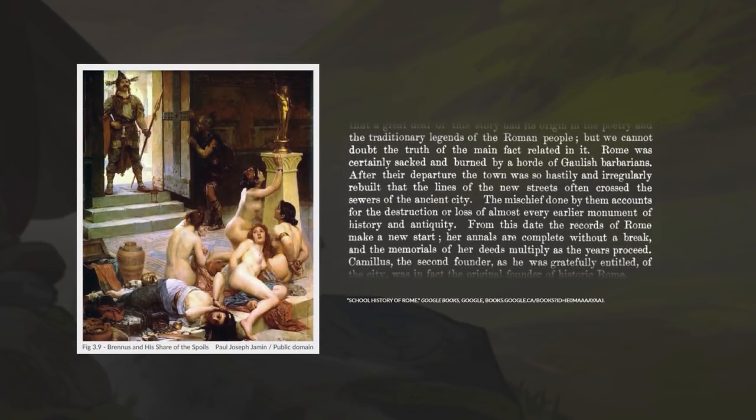Fun fact: when the Celts sacked Rome around 390–387 BC, they destroyed most of the otherwise well-kept historical records. It is because of the Celts that early Roman history is somewhat shrouded in mystery.